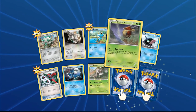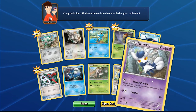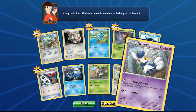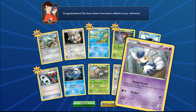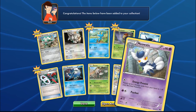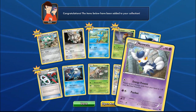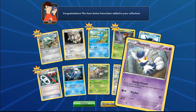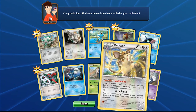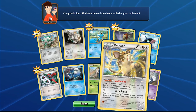We got Froakie, Furfrou, Beedrill, and Secure Energy. Secure Energy lets you attach up to two energy cards from your hand to one of your bench Pokemon. I don't like it that much — it's a Colorless and Psychic energy, works with Dimension Valley, but you need two energy cards in hand, so you'd need to run Energy Retrieval or Professor's Letter. It takes up deck space, but it can power things up fast. The problem is it's a Stage One.